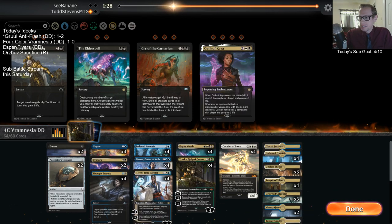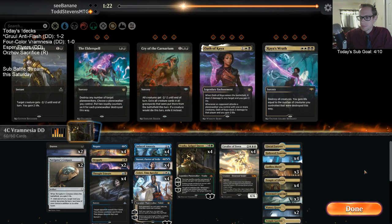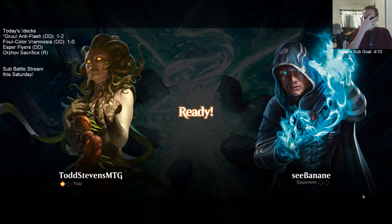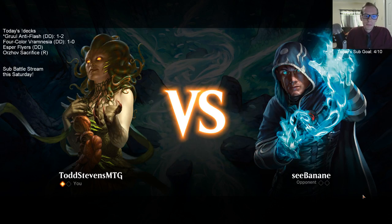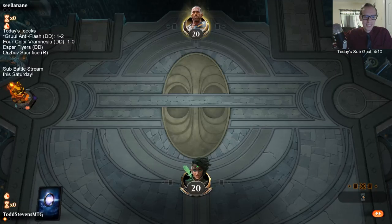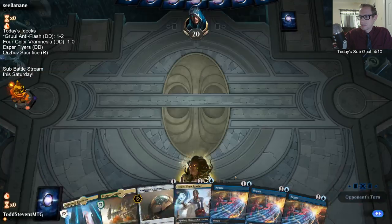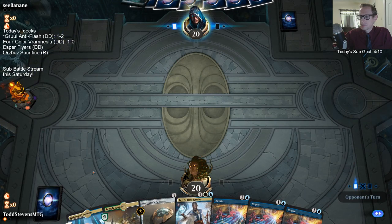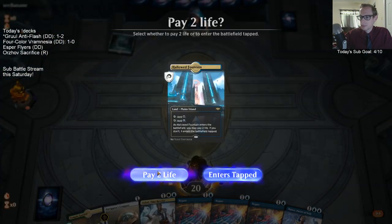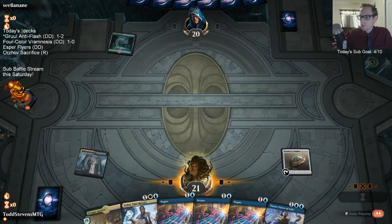All right, I guess we'll take out Oath of Kaya and Kaya's Wrath. We're not going to take out Navigator's Compass against anybody — I think we need that for mana fixing. Most powerful deck 2019 confirmed! Top tier — expect to see it in the next Mythic Invitational. All right, we got to pay two lives so we can gain three — got to hurry up and gain three life.